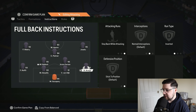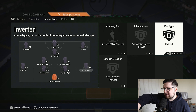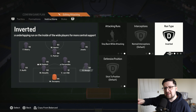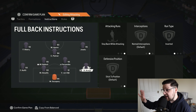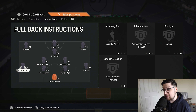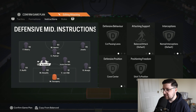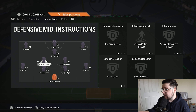For player instructions: the goalkeeper is default. The right-back is stay-back and inverted — he said inverted makes the right-back tuck in more like a centre-back on defence. The two centre-backs are just the default. Your left-back is join the attack and overlap, not balanced — maybe he wants them always bombing forward or playing more direct. Both central defensive midfielders are cut passing lanes, cover centre — neither is stay-back; both are balanced.